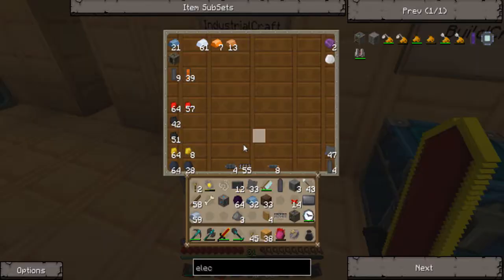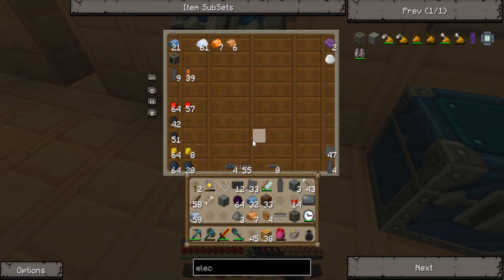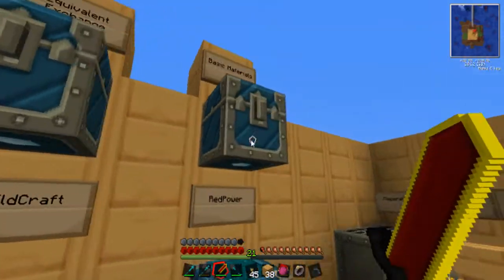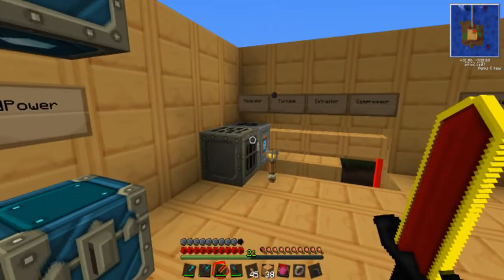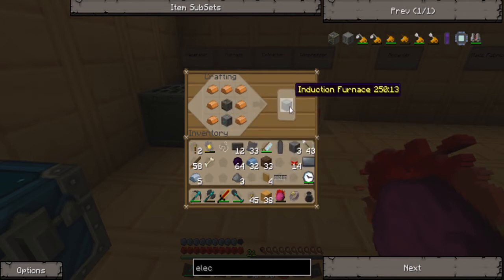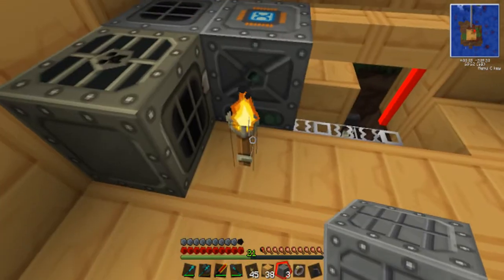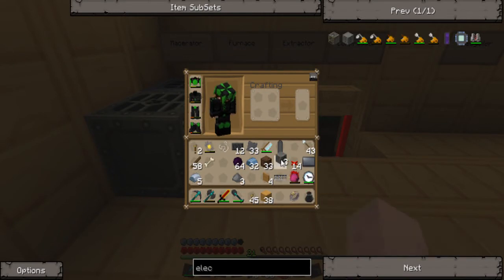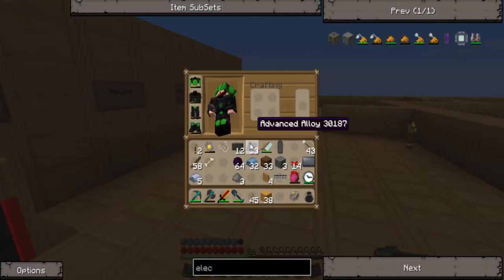Copper would be in this chest. Iron would go in here. Okay, let me just do like this — put this down here and this here. There we go — furnace right there. What is this? Oh, machine blocks. I was going to make a couple more advanced machine blocks — that's what I meant to say instead of 'things.'